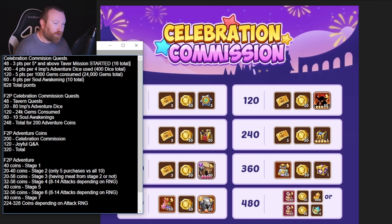Next is 5 points for every 1,000 gems consumed. That's 120 points divided by 5, so 24,000 gems total to get the full 120 points. There are also 10 Soul Awakenings, which net you 6 points each for a total of 60, making the grand total 628 points available. However, the cap is only 480, so you don't have to do everything.